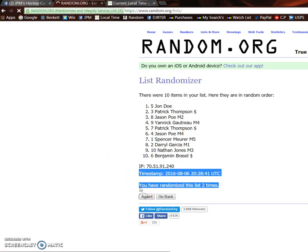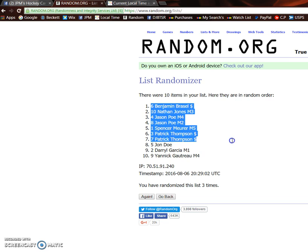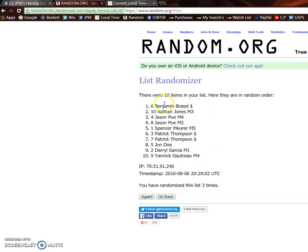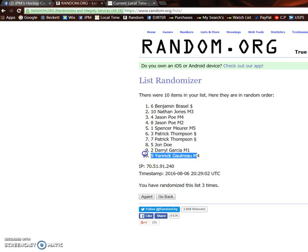Getting to pick first is Benjamin, followed by Nathan, then Jason twice, Spencer in fifth, Patrick twice, John in eighth, Daryl in ninth, and poor Yannick on the bottom. So again, Benjamin will pick first all the way down to Yannick, and then Yannick will pick twice, followed by Daryl again, John, and then Patrick.